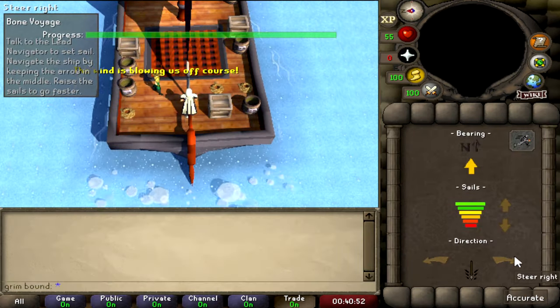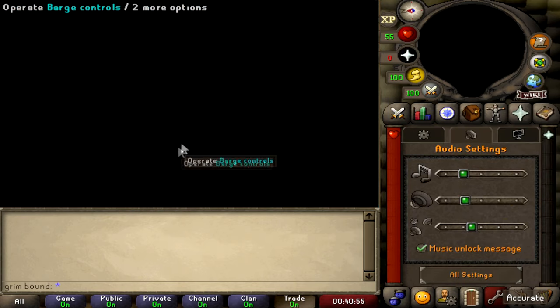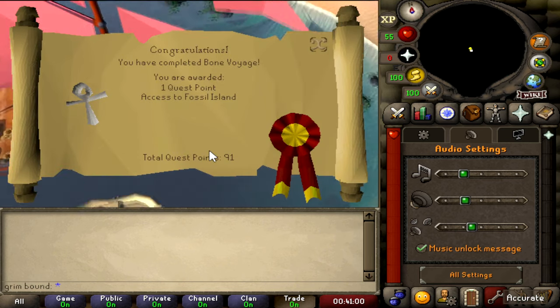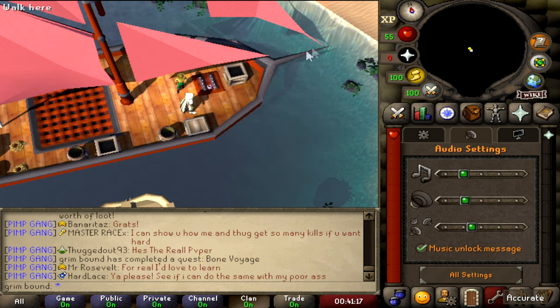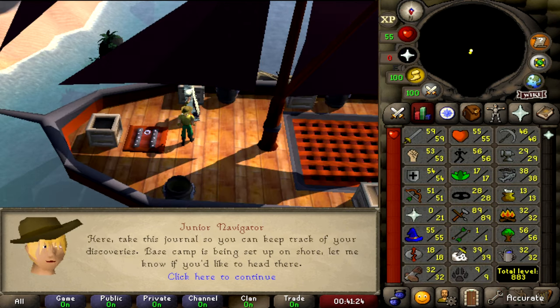All right, we have this going — the progress is done. Oh my gosh, I can't believe it — we finally unlocked Fossil Island! Bon Voyage complete! Not too many rewards here, but the main point of this quest was to get Bon Voyage done so we can access Fossil Island. Now I can finally do my birdhouse runs, and I am very happy about that.